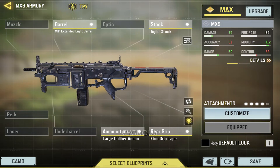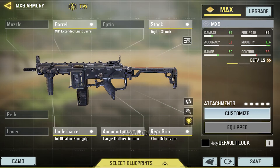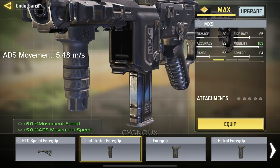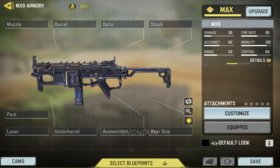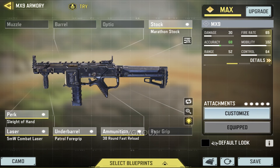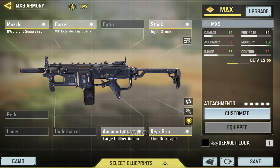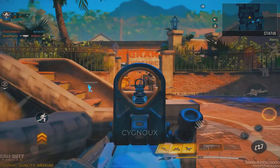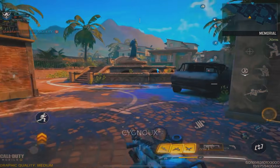For the last attachment, you can use the Infiltrator Foregrip, which not only increases movement speed but brings ADS movement speed to 5.07 meters per second — one of the highest in the game. If you use this build with the Skulker perk, ADS movement speed reaches 5.48 meters per second, making it nearly impossible for enemies to track you. My recommended builds are the suppressed build if you need sound suppression, and the mobility build otherwise. Mr. Roe recommends the same — these are the two best builds you can make right now.